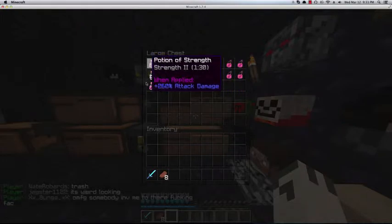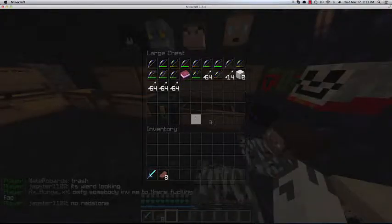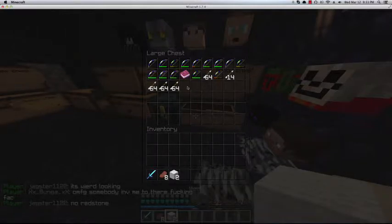We got a potion chest here with a bunch of instant health, strength, empty bottles, fire resistance, and speed. And this is a bow chest - why is there wool in the bow chest, and a boat and a book?